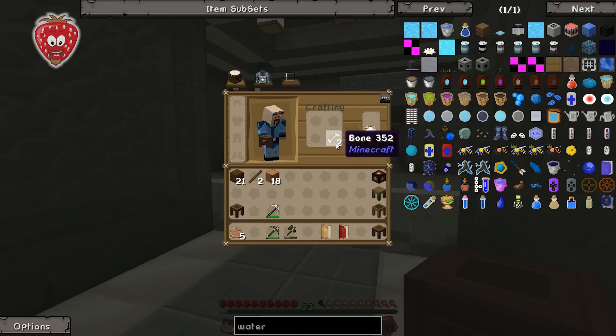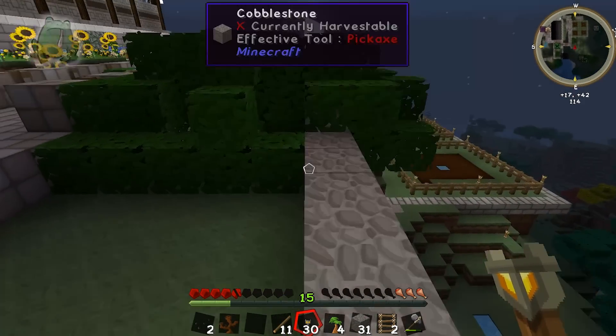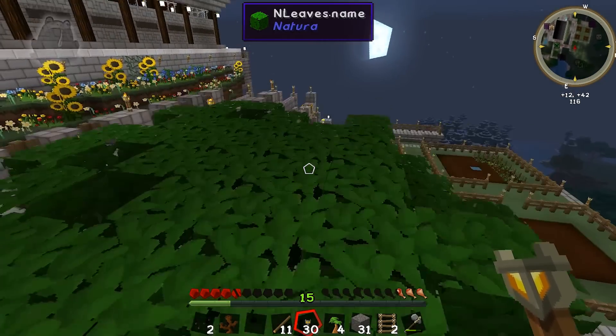Bone meal you get by processing bone in your crafting table — just put the bone in the corner. It's another bright day. One of the trees popped. Sweet, it grew quickly.